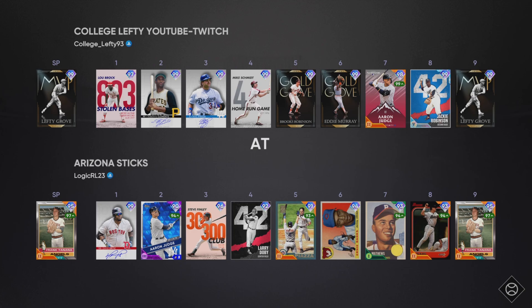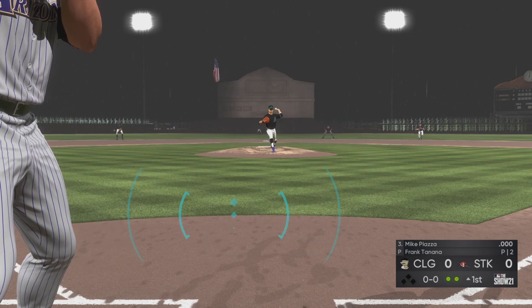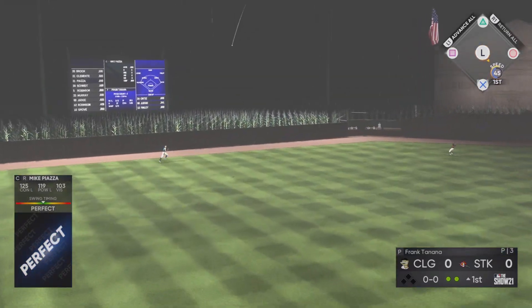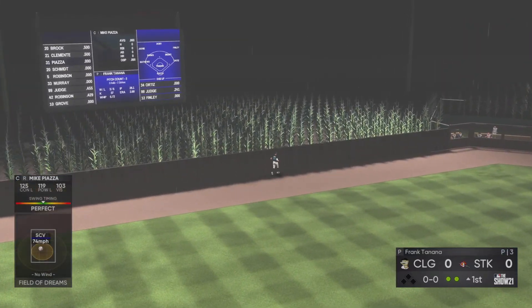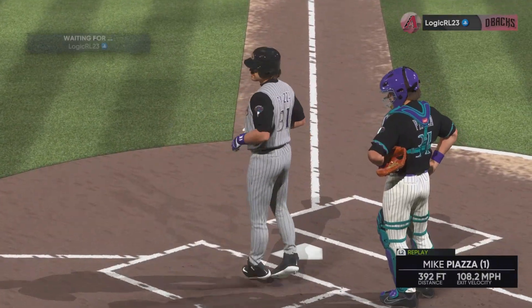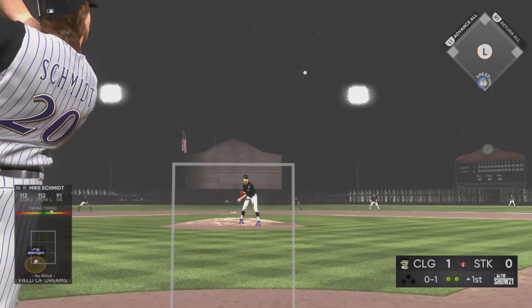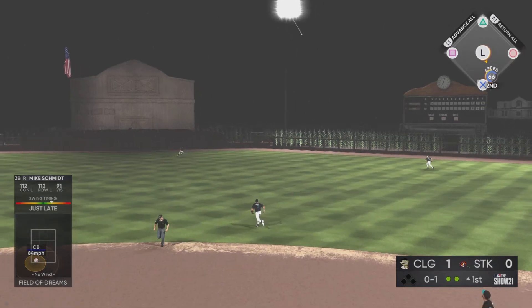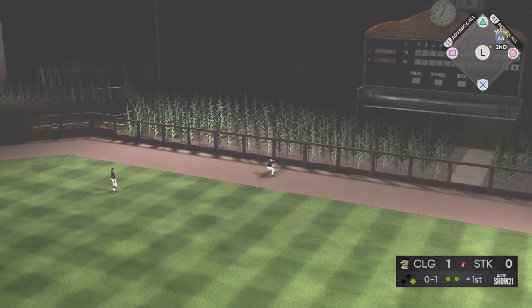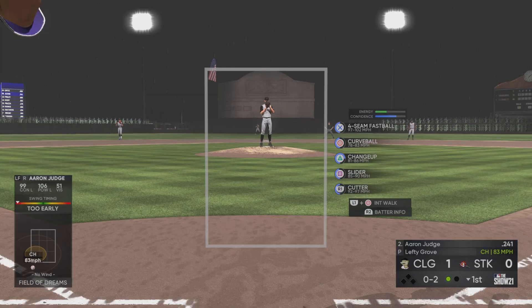In the next game, we're trying to get at-bats with Piazza, Schmidt, Brooks Robinson, and Eddie Murray — I've never used the first six batters of this lineup. Lou Brock and Roberto Clemente already did something in the previous game. Now Mike Piazza is going deep, picking up right where we left off. Starting 0-for-2, Mike Piazza comes up clutch and then Mike Schmidt comes up clutch as well. I'm actually named after Mike Schmidt — my middle name is Michael and I was named after the baseball player.